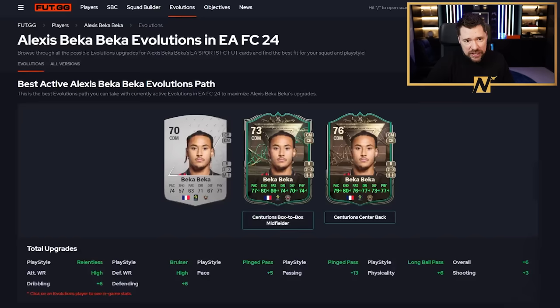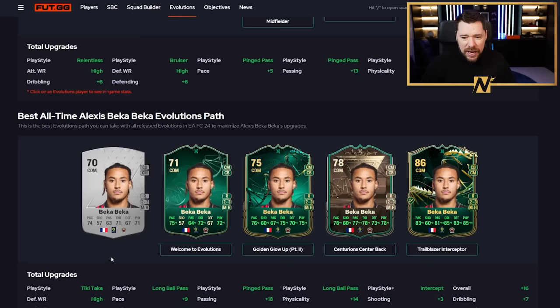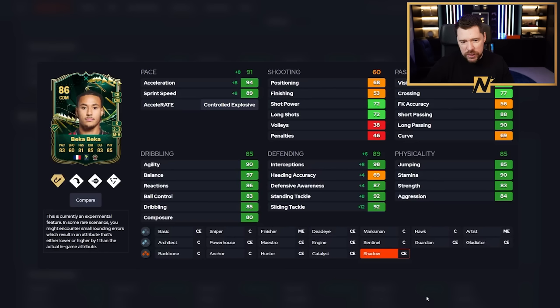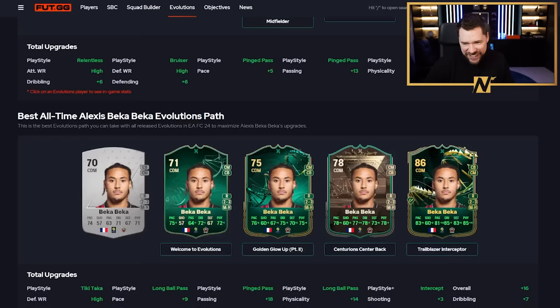We've also got Becca - so good they named him twice. Look at this path. It's a shame - maybe EA will one day do re-ups of old Evo paths, like a flashback week where they go back and give you some of the best ones. But Becca from a 70 up to an 86 rated - oh my good Lord. Real cool play styles, two-star, three-star. CDM, centre-back, and centre-mid positions. Incredible stats - that is a really fun card, and if you most likely didn't do him in any of these ones, but if you did you're loving it right now.